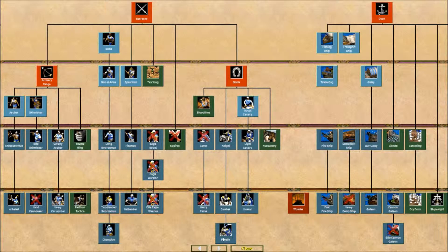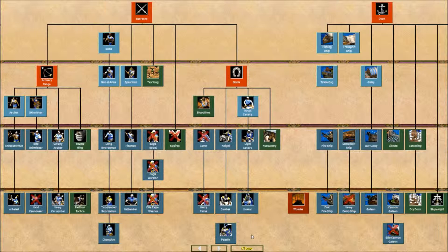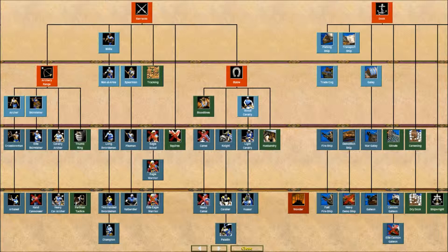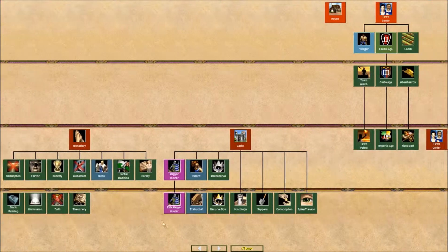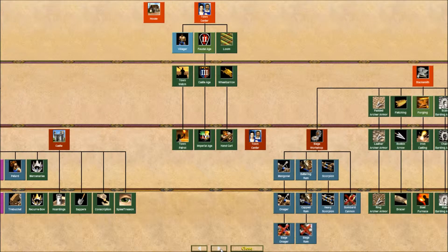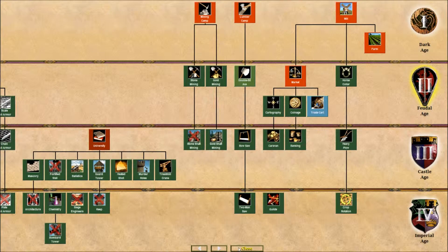I can get champions, which are really good. I can get paladins, which is pretty good. And hussars — that's good. But what is my civilization specific? Ah, here we go. These guys. And I get them from the castle. Is there anything else I'm missing here? Probably, but I just can't see it.